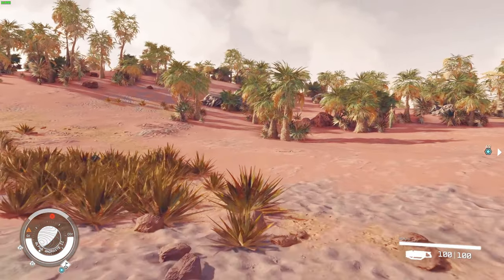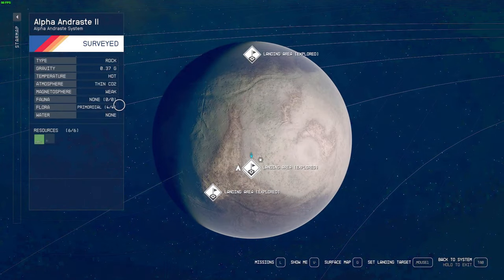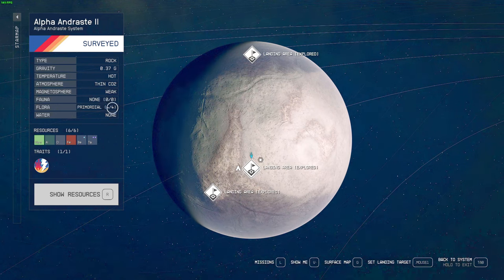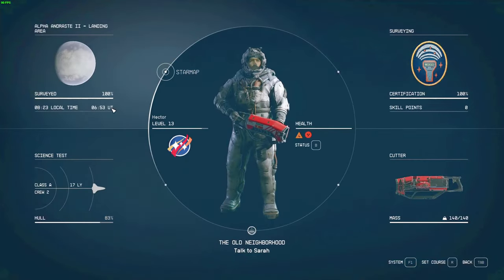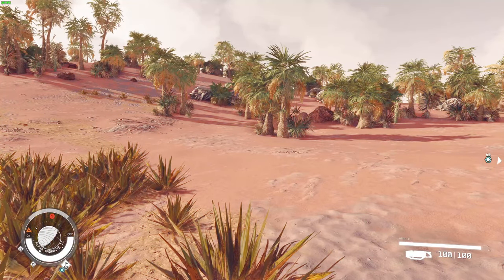Okay, so the first thing you want to do is you need to find plants. Let's say you go to a moon or planet — you need to go to one where it says flora and has something that doesn't say 00. Four out of four means the planet has four different plant types you can scan, and they might be scattered among different biomes. So one biome might have three out of four plants, and another biome might also have three out of four plants, but not all the same plants.